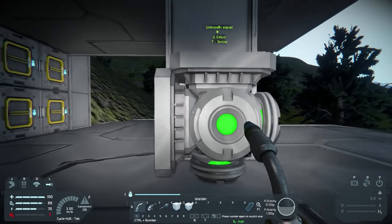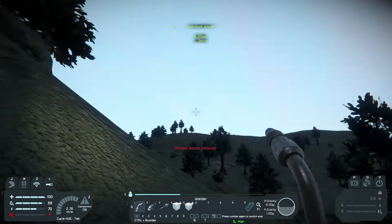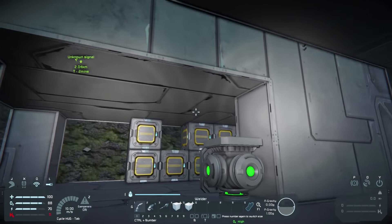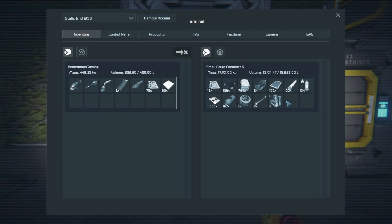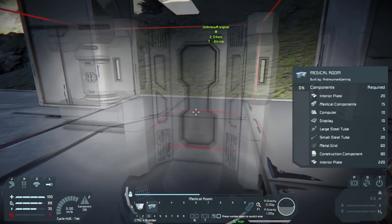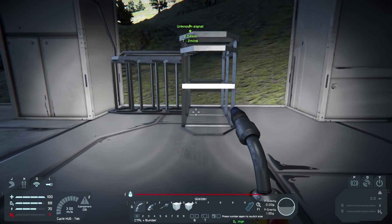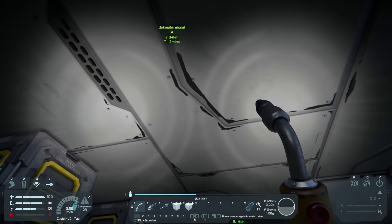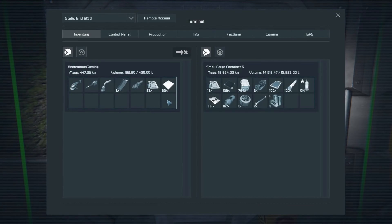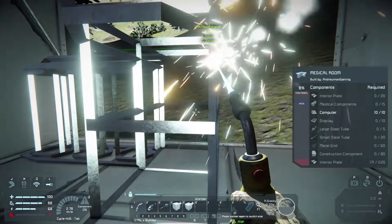Next we want to get our health station up. The meteors seem to be coming from that direction, so I want to stick it over here, kind of out of harm's way. We need interior plates. We can only carry a hundred at a time, so we're going to take a couple of trips — but that's the name of the game in apocalypse mode.